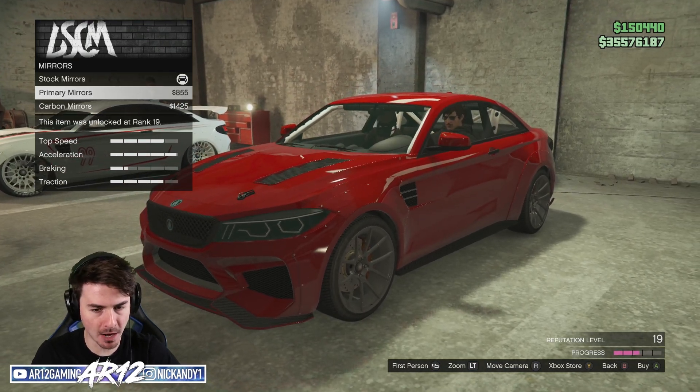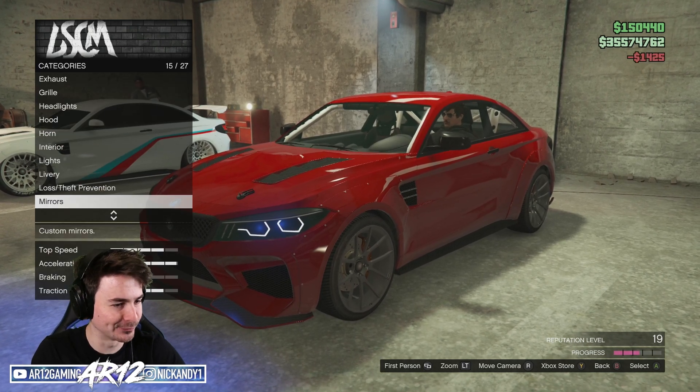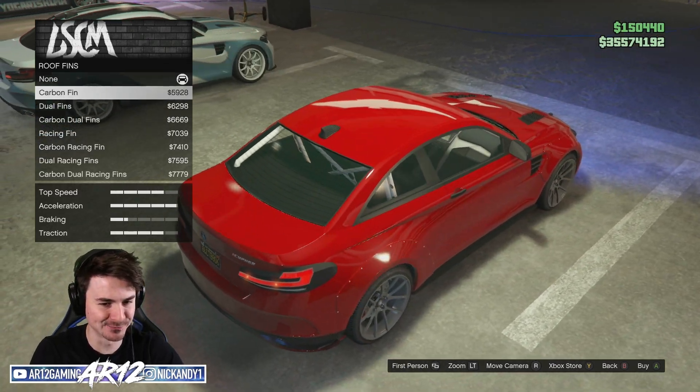For mirrors, we definitely need some modified side mirrors — we will go carbon fiber, always looking good. Respray we will come back to as per usual. Roof customization — we've got fins.